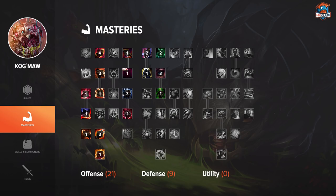For masteries, I use 21/9/0, especially Spellweaving and Bladeweaving, because Kog'Maw is a caster AD, so you want to auto-attack in between your casts and your skills in order to maximize your damage.